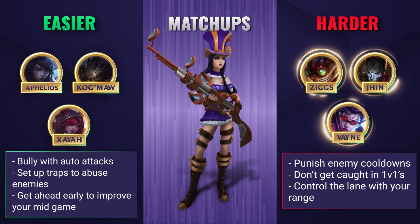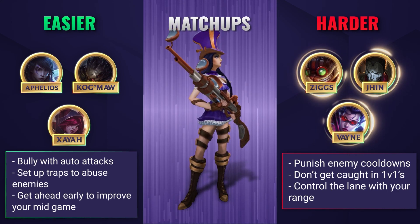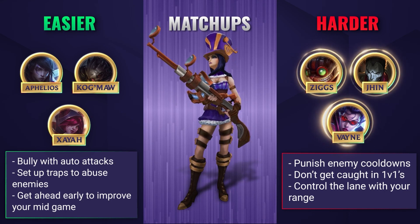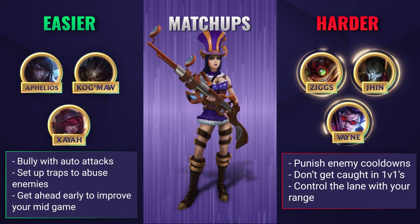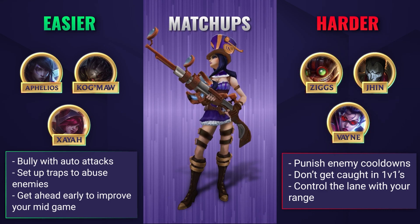Against harder lanes, Caitlyn really struggles against champions who can control the lane against her, or those who can simply 1v1 and out-duel her. Despite this, you'll want to abuse your range and still bully the lane. Caitlyn's lane phase is still really strong, so there's no point waiting out till the mid-game where you're going to struggle. Don't play too scared and focus on punishing your enemy cooldowns instead. Just be careful not to get caught out in those 1v1s.